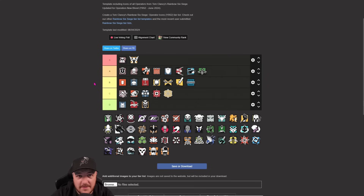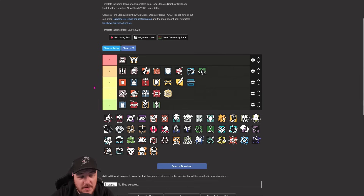Capitão - I rate him, I'm putting him in A as well. Does everything himself - can clear areas with fire, can block lines of sight with smoke, hard breach things, has the Gone Six, great gun. And he's a three-speed. Great op.